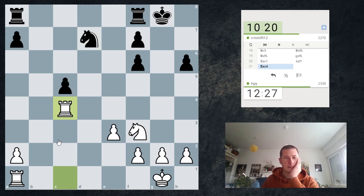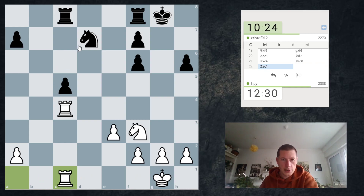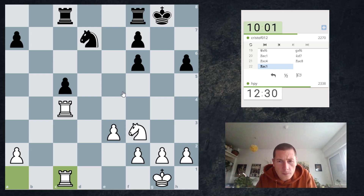Now I have Knight h4, Knight f5 ideas. He wants to play Knight b6 chasing my knight away, so I think I need to attack the c-pawn again to make sure Knight b6 loses a pawn. After Rook d8, I need to give my king some luft to make sure I can take the pawn after the knight moves. My next idea is after g3 or h3 — Knight h4, Knight f5, pressure here. If I can get my knight to f5 I should be strategically much better, if not winning.